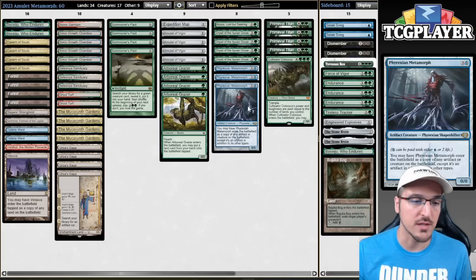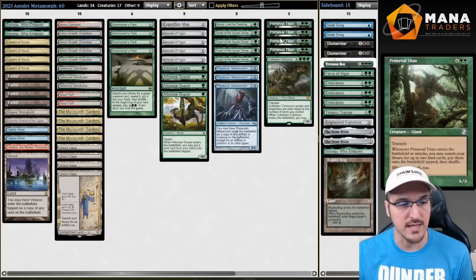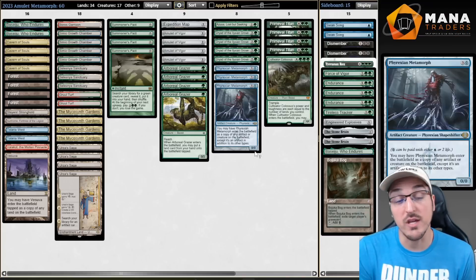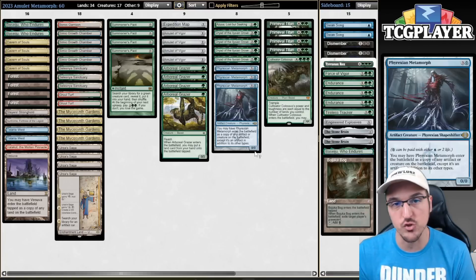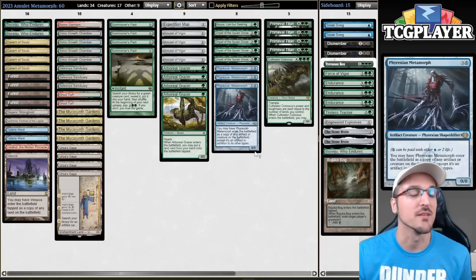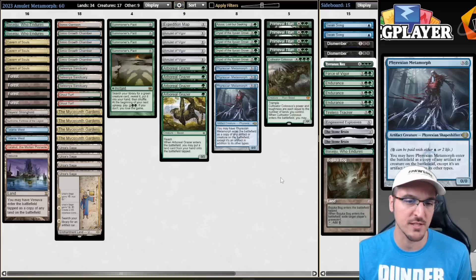We can also have redundant copies of Primeval Titan — you can play a Titan even with a single Amulet and get a bounce on it and any other land, then play Metamorph copying the Titan. That's also nice. This is also fantastic versus a deck like Creativity or even Scam — if your opponent scams you with a Fury and then you untap and drop a Metamorph, you kill the Fury. Now you're actually kind of ahead, and you can cast Under of London, which is very nice. So Metamorph has a bunch of different things going for it.